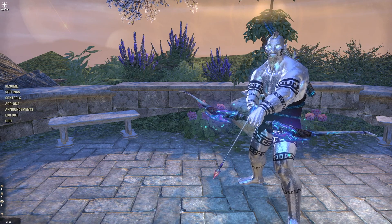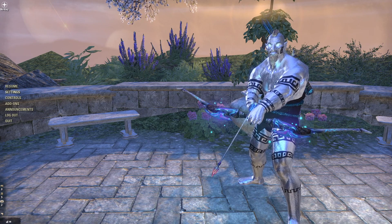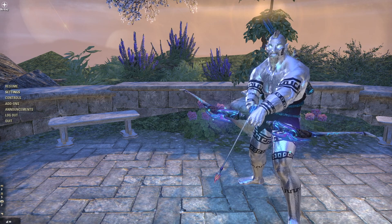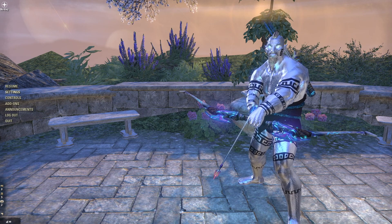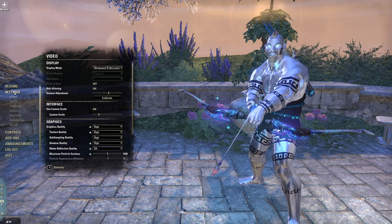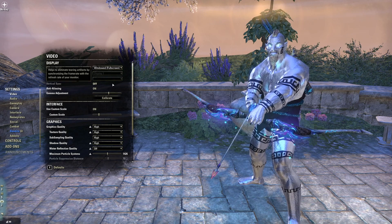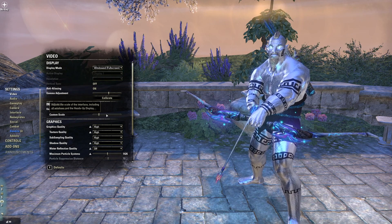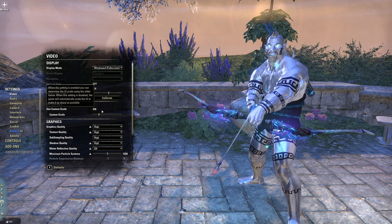Hey guys, it's LuckyGhost here with another quick video on ESO. This one's going to go over the settings because a lot of times people will come into chat and ask me how do I get my screen to look like yours? Half of that equation is the add-ons. The other half is actually here in the settings menu. So I'm going to go over the settings that I change away from default.